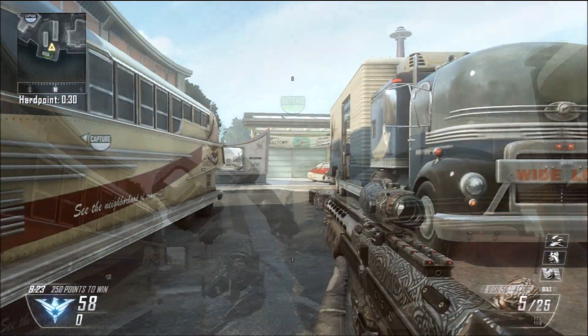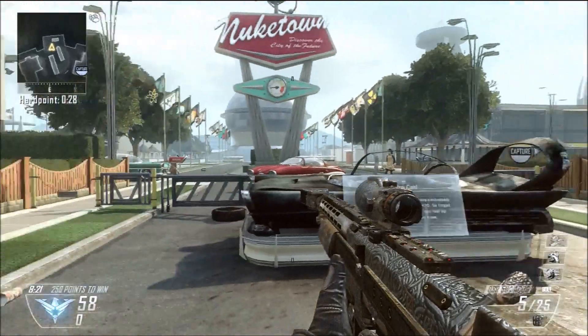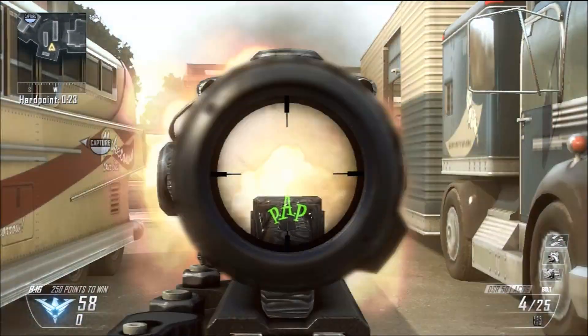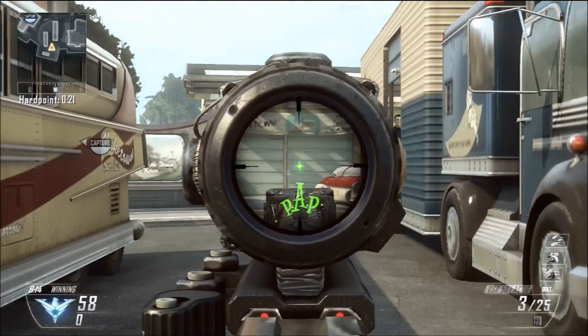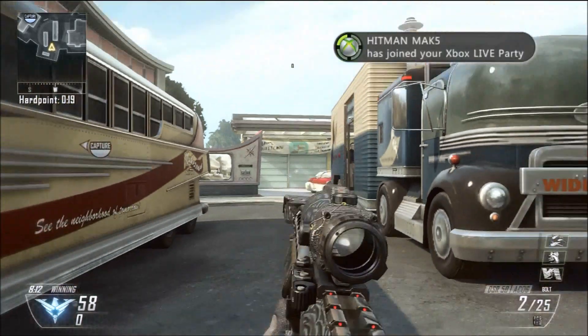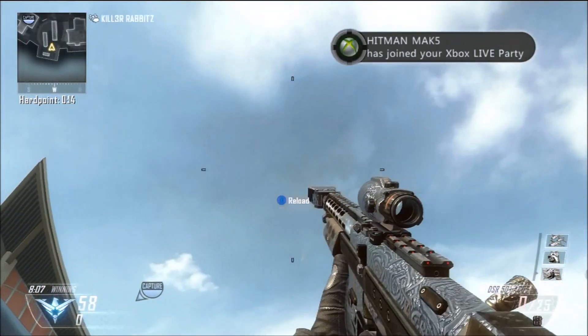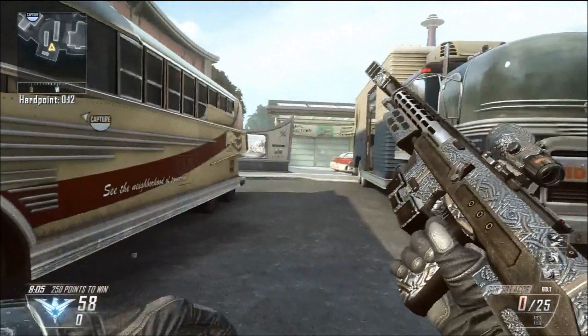Next, putting the brand new camo on a sniper — it looks awesome. Here is the last reticle I'm going to be showing you. It's a green dot in the middle that kind of resembles a star, and underneath you can see the letters PAP — PAP stands for Pack-a-Punch obviously — and it just looks awesome.